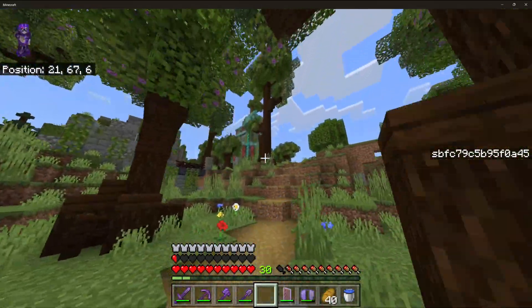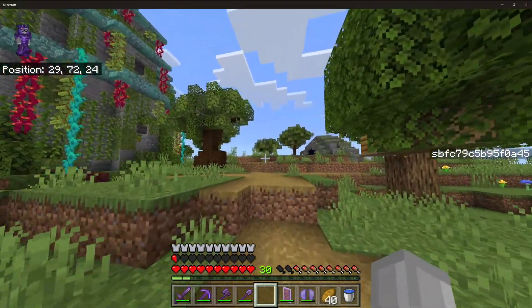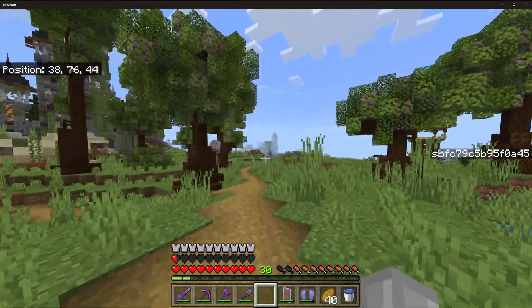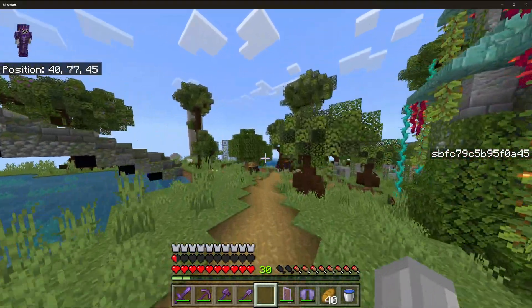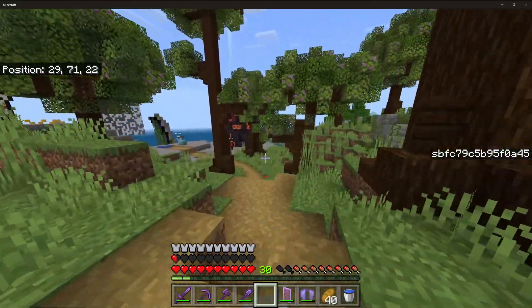After this, basically go wherever you want. If you go this way, you'll reach a village and a pillager outpost. If you go the other way, you'll reach the Avar empire, which I've made a few videos about if you want to know more about that.